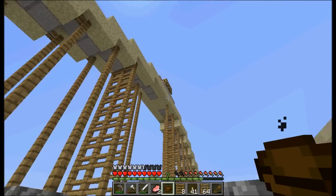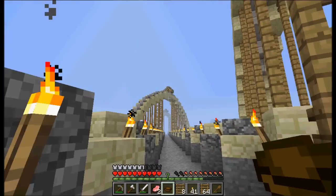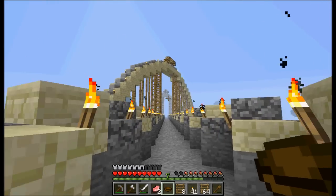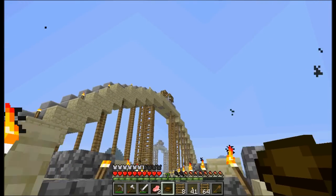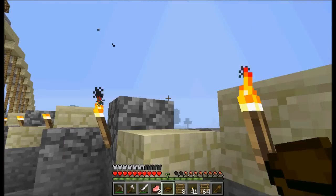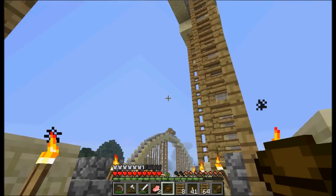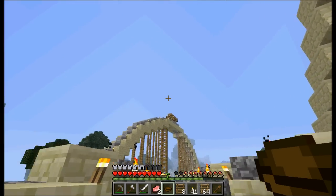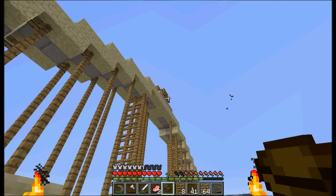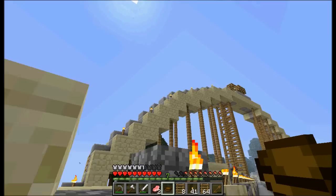I built this before sandstone was mineable as an actual block, and these were installed before you could stack fence posts on top of one another, so I had to string them down from the bottom. The glowstone was collected before I could get it at a one-to-one ratio — back when glowstone would only drop one powder. I had to get nine glowstone — might have been four — just to give you an idea how much I had to mine. There are eight little blocks on top of each of these arches.